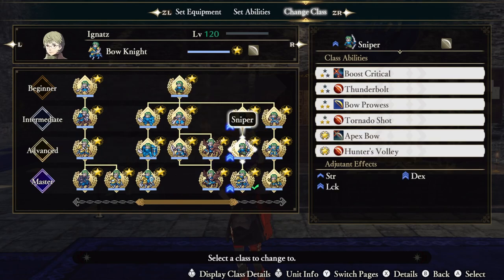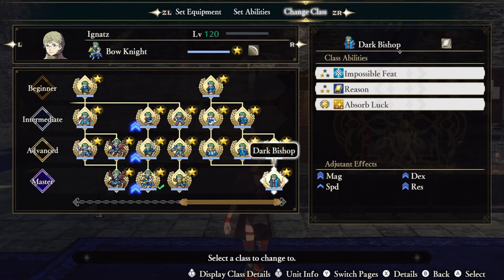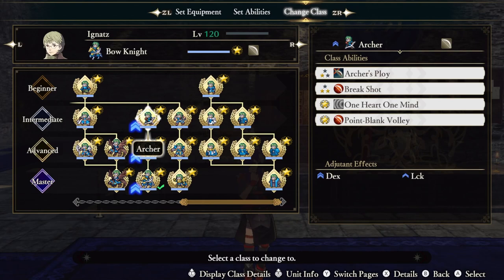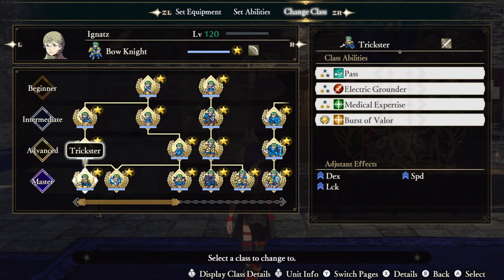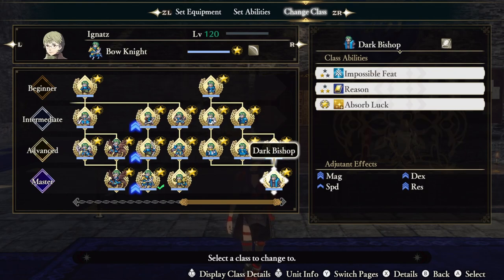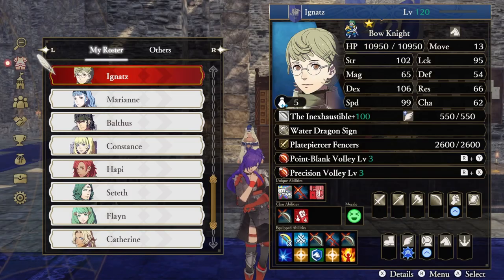Now as for where I got each ability: Bow Prowess from Fighter, Sniper, and Bow Knight; Impossible Feat from Dark Bishop; Apex Bow and Boost Critical from Sniper; Archer's Ploy from Archer; Fiendish Blow from Warlock; Burst of Valor from Trickster; Nullify Cavalry from Holy Knight; Dexterity Catalyst from Bow Knight; Nullify Magic from Dark Bishop; Hunter's Volley from Sniper; and Precision Volley from Bow Knight. If you liked today's video, consider dropping a like and subscribing. Let me know in the comments what character you want to see next.